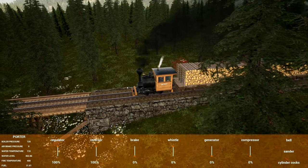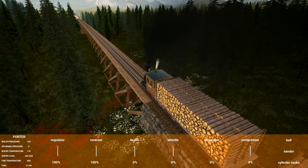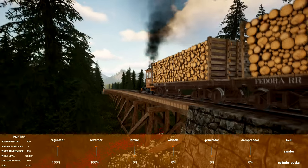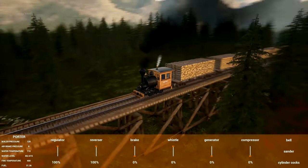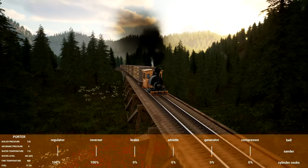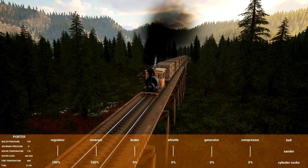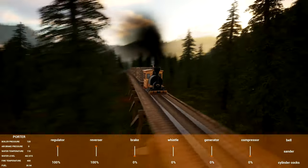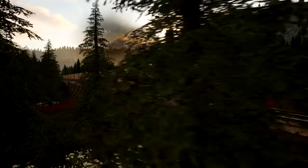Oh wait — I forgot I had it lined up to grab the Shay, but I probably don't want to do that yet, so we'll have to stop down at the sawmill. Right here about where these other trees start is where we start heading downgrade. It's coming on nighttime, which is cool — I forgot Betsy doesn't have a headlight though, but we'll check out the nighttime. The days are 30 minutes by default. You can see the sun's going down — pretty cool.